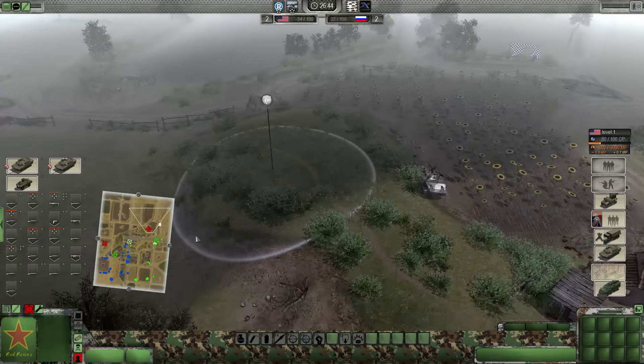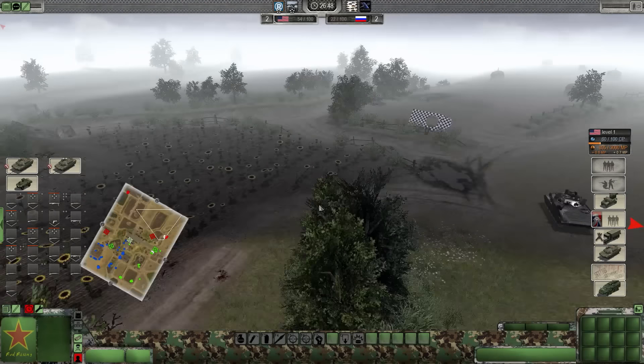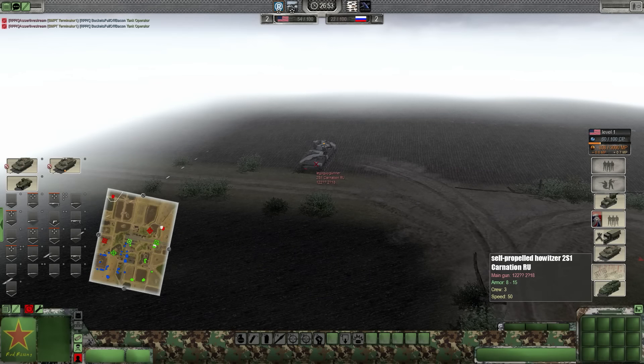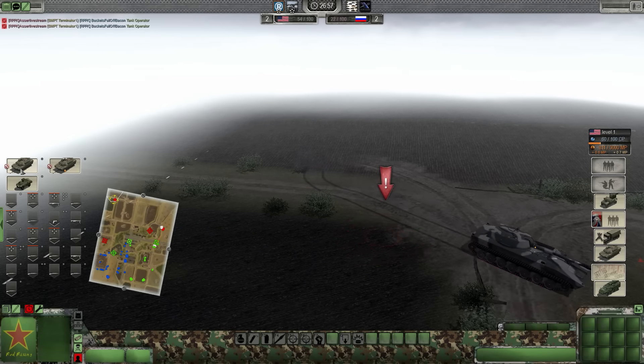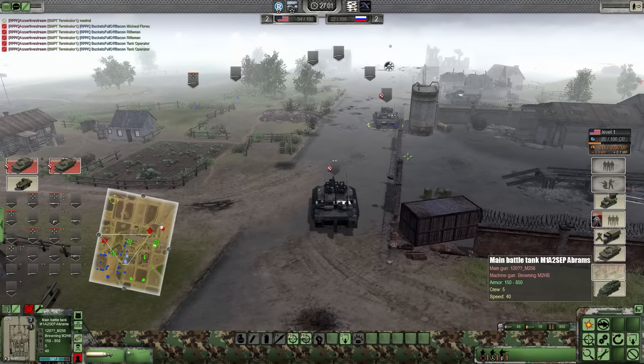Bacon's capping the center. Right side defended by what seems to be a lot of troops. And I hear a tank on the right side - yeah, Terminator. On the left, another artillery unit called out - the Carnation. Oh, what a pretty flower. I'm going to divert one of my SCPs over to you.